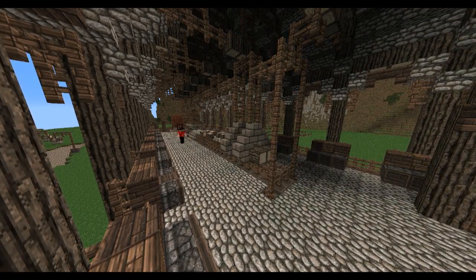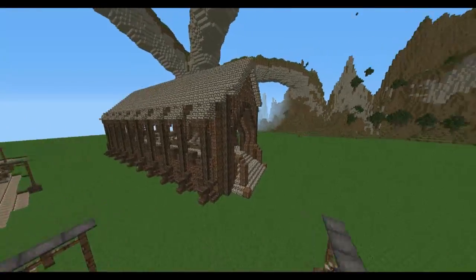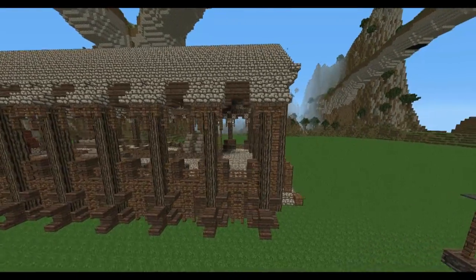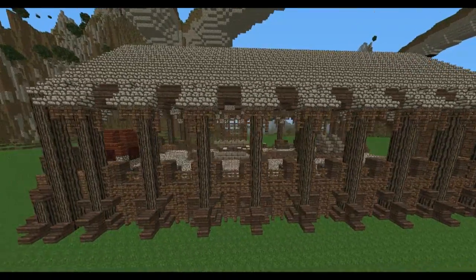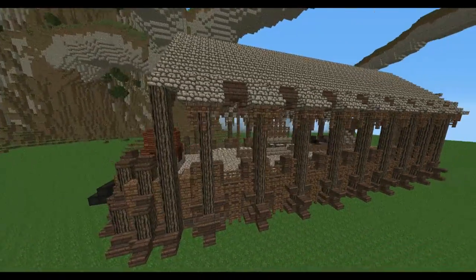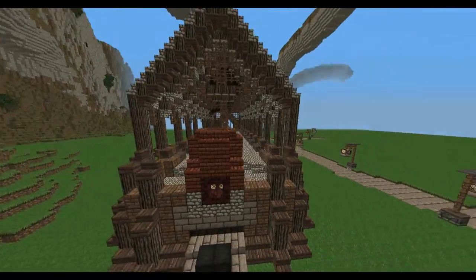There are also two clamps attaching itself to the log which move along the conveyor belt. And here we have it, ladies and gentlemen — the sawmill. It's a pretty cool design, I very much enjoy it. There's lots of detail there, which is why I really wanted to run this sawmill. Most of this is actually inspired from buildings from Skyrim, sort of the traditional sawmill design.